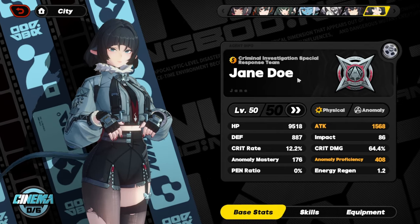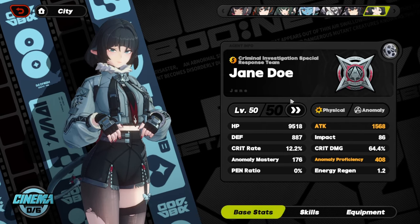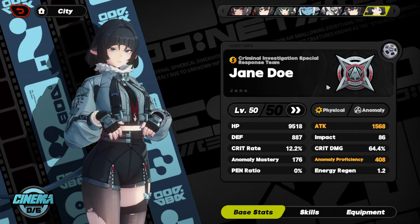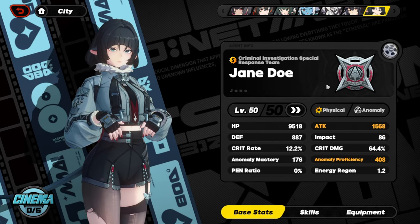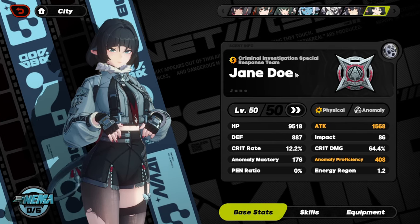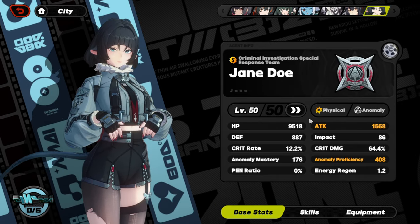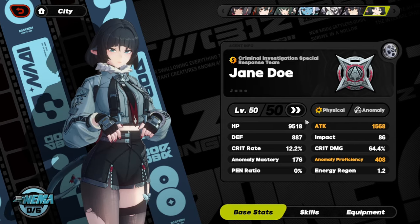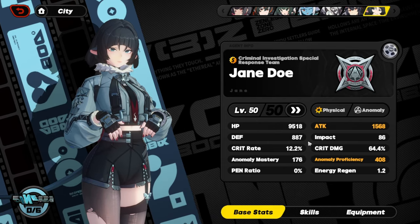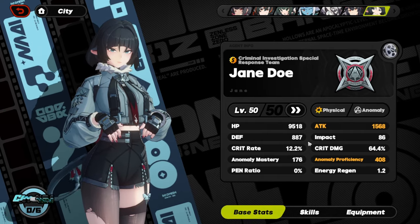She is minimally built — most of her stuff isn't even level-maxed yet. She's at level 50, which is basically a comfortable zone for most agents. Level 60 takes 400,000 denies, which is very expensive. Her two most important stats are attack and AP — anomaly proficiency. The most important stat you want is anomaly proficiency, because the more AP you have, the stronger her assault damage is.